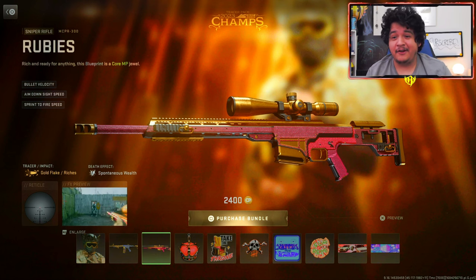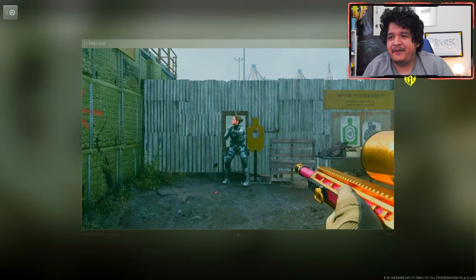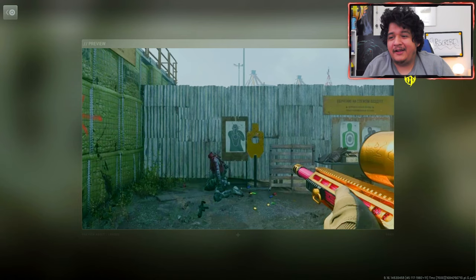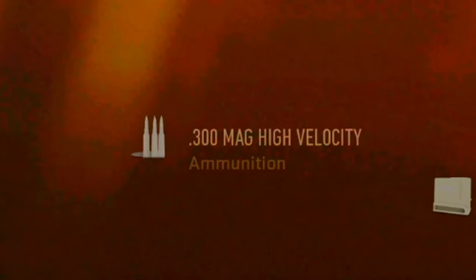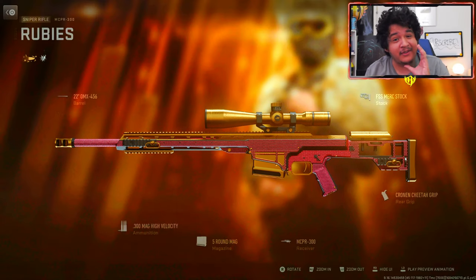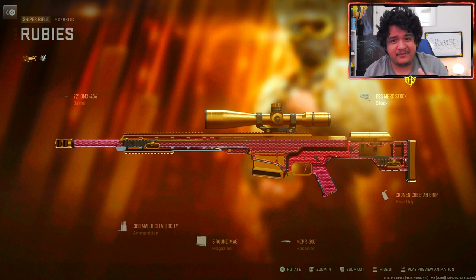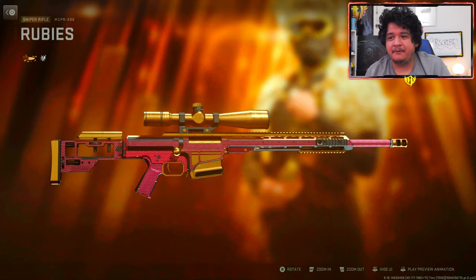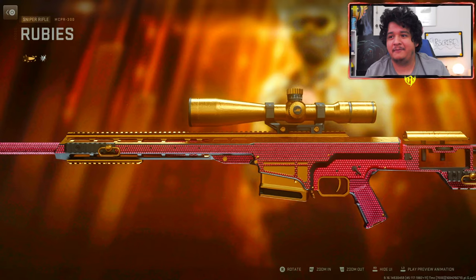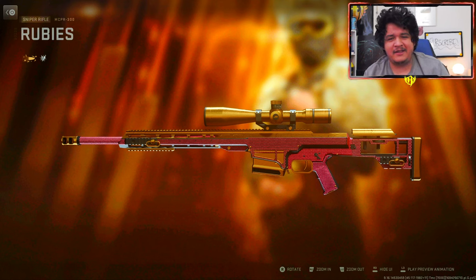Next up, we got the Rubies MCPR 300. It also comes with gold flake and richest tracers and the spontaneous wealth death effect. And if we look at the preview, you guys can see it pretty much has the same effect — really, really dope. This one actually comes with .300 mag high velocity ammunition, so there is a chance we could put this ammunition on other guns. If I find that other snipers can run this, I'll let you guys know later on in the video. Let me know if you guys want to see a Rubies camo in the game — I think that'd be pretty cool.